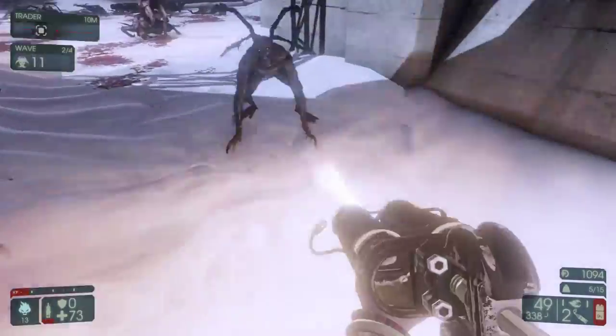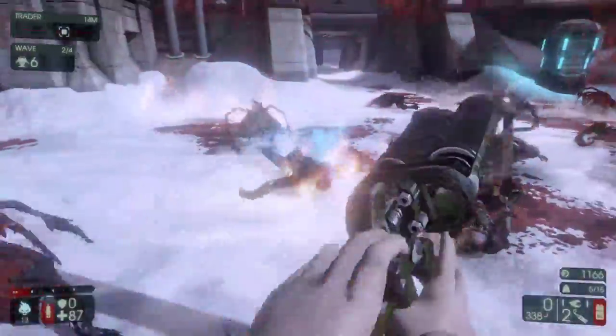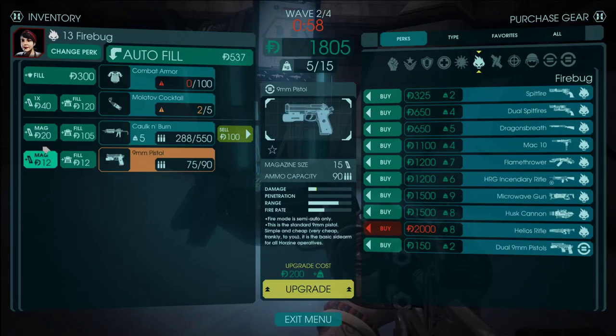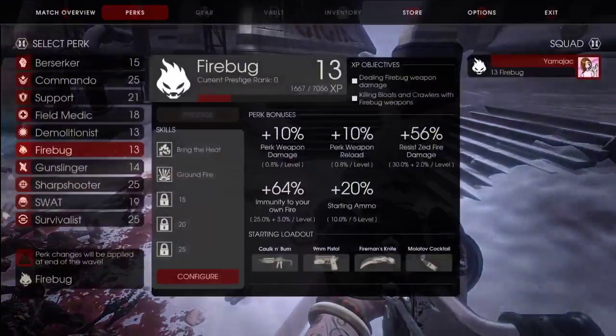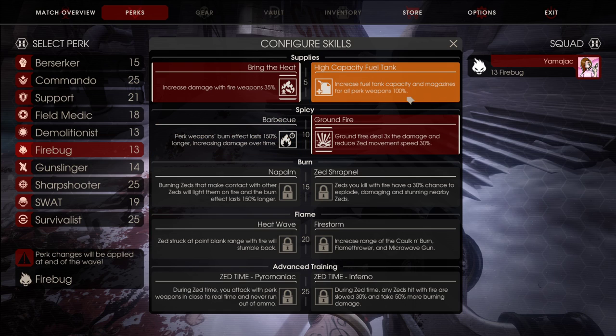It's also kind of a close range perk, but it's not like Berserker, and you don't have a lot of survivability like the Berserker or even the Medic would. But you still have to be up close. The Microwave Gun is also pretty good — I think that's what you want to use, just go with the Microwave Gun and Cock and Burn if you're playing for a proper team build. Probably want that for just team play, trash killing — you need capacity, not damage.